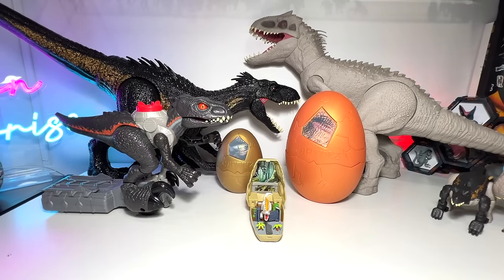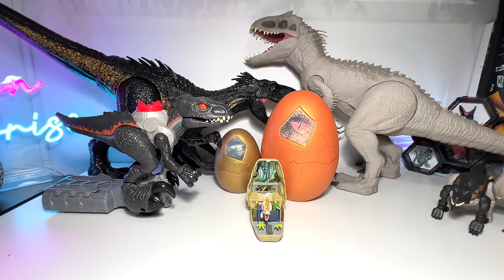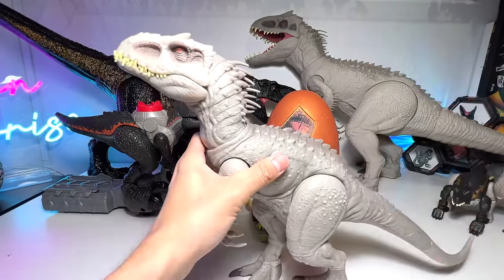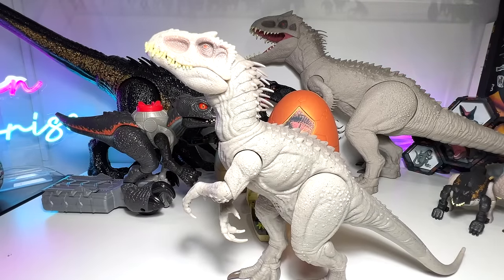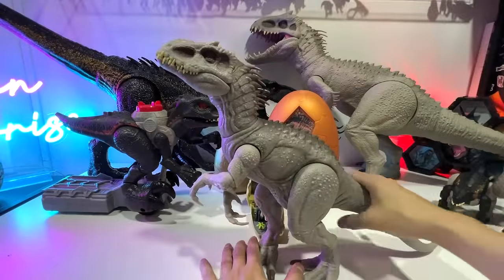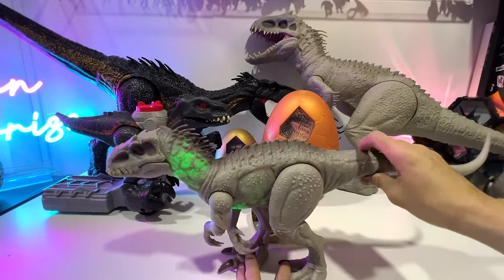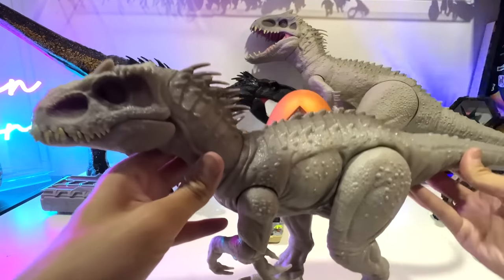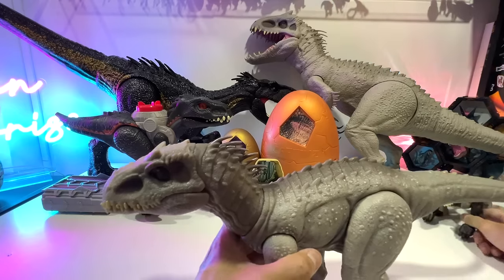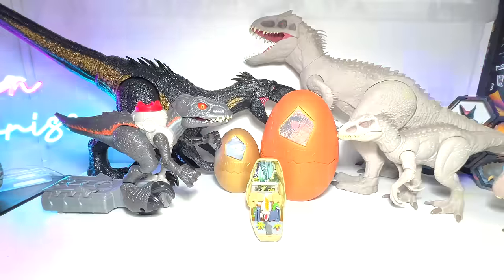Next up, let's have a look at the second biggest Indominus Rex figure — probably my most favorite one, if not the best. Of course we have to turn off the lights — this is the Camouflage and Battle Indominus Rex. Just check out the glow in its body, which is incredible. Let's place this right at the back. Beautiful one.